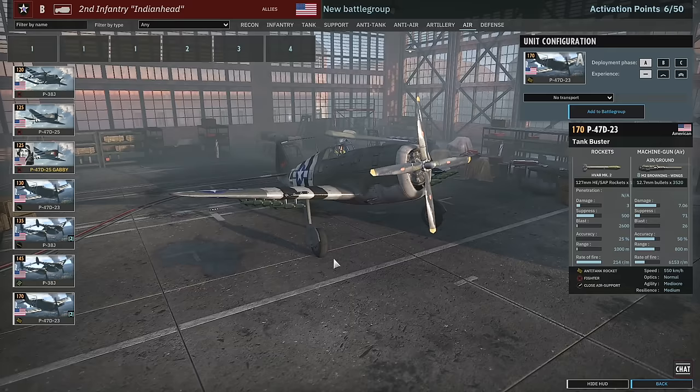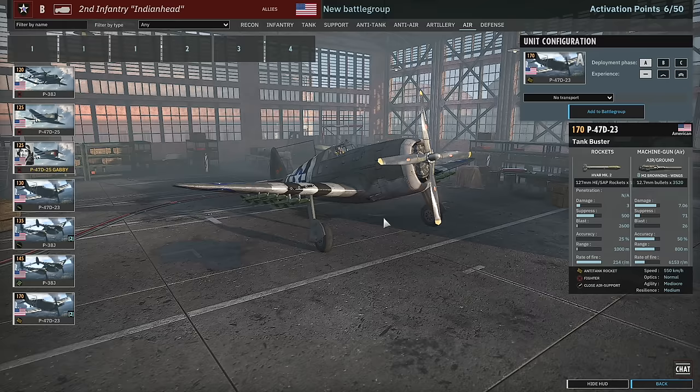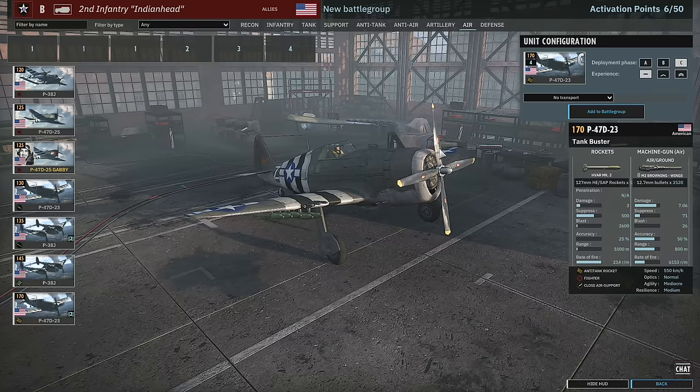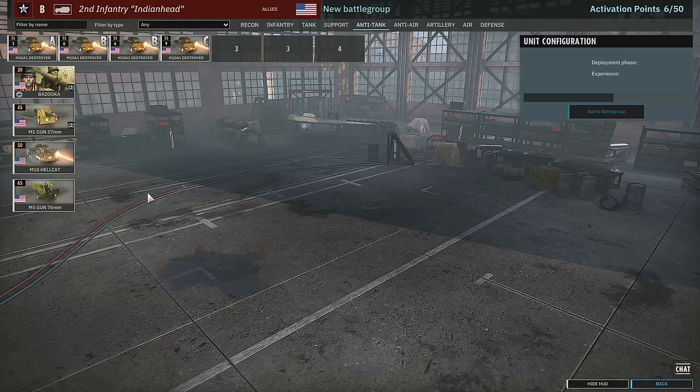Finally — and this was actually removed from the game previously — we have the P-47Ds with AT rockets. These were taken out of the 3rd US because they were very strong. But in the 2nd Infantry, not having as much ground-based tank support, these will actually be really useful. The price is 170 points, which is a lot. But this might be your one way to deal with things like King Tigers when playing as the 2nd Infantry, assuming your opponent doesn't have loads of AA. The P-47s do have medium resilience regardless.